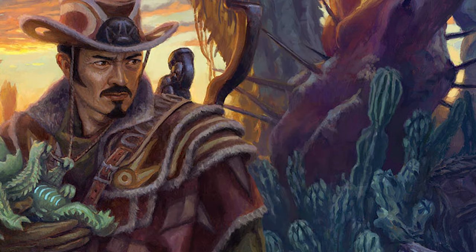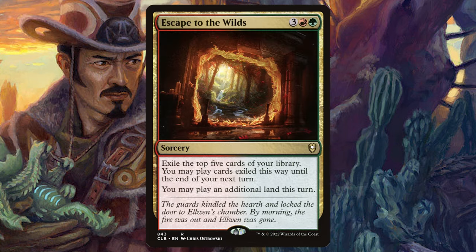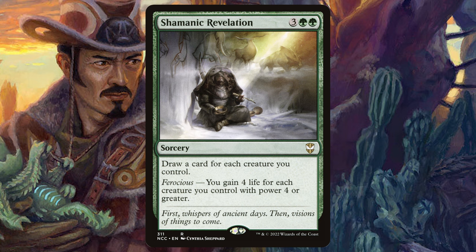Speaking of draw, we're taking out Escape to the Wilds — three red green, exile top five cards, play an additional land this turn, play those cards until your next turn. While that's great, you can accidentally lose important spells since there's some expensive stuff in the deck. I'd rather have better draw that doesn't risk losing cards, so we're slotting in Shamanic Revelation: three green green, draw a card for each creature you control and gain four life for each creature with power four or greater. All the plant tokens Yuma makes have four power, so you draw cards and gain life off each one.